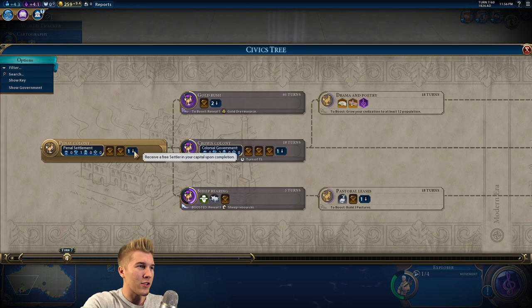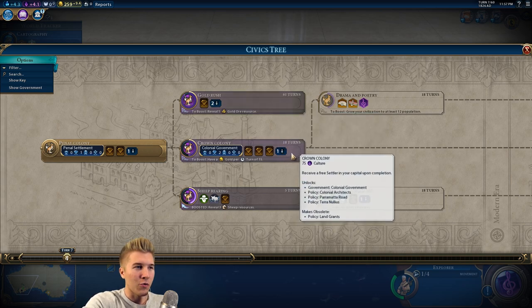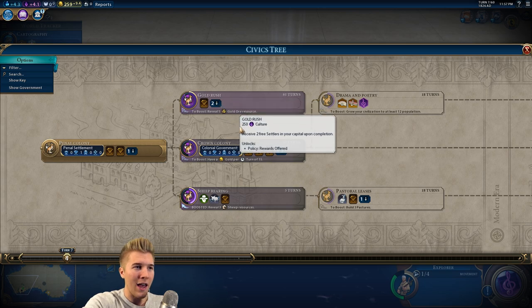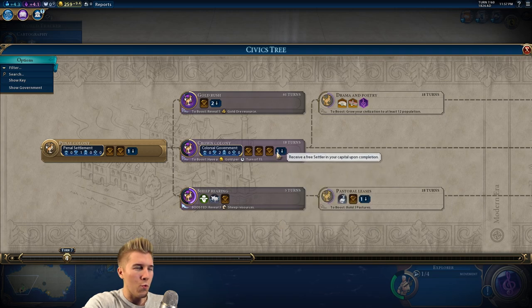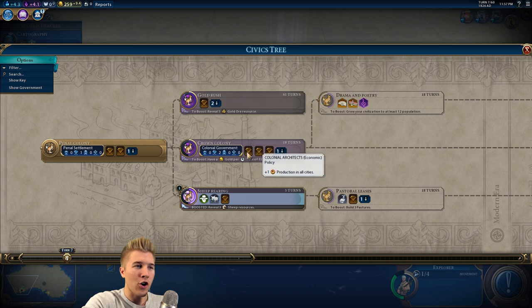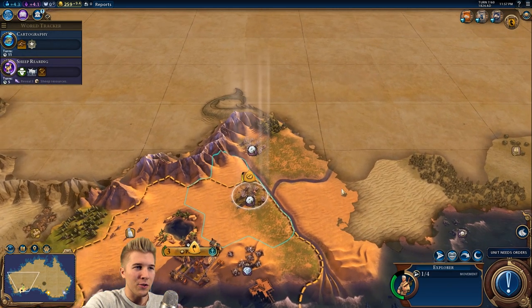We've got our first settler because we just got a penal colony. We will not be able to research gold rush until we find gold, so we really need to find gold ore. We might want to rush explorers to go out into the outback and find where the heck it is. We can go for an additional government, but we need to boost that 15 gold per turn first. Let's go into sheep rearing and then maybe switch to crown colony.